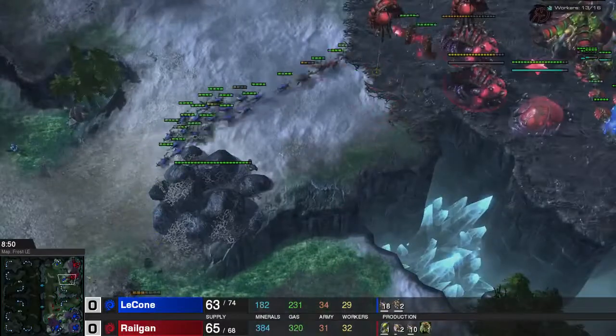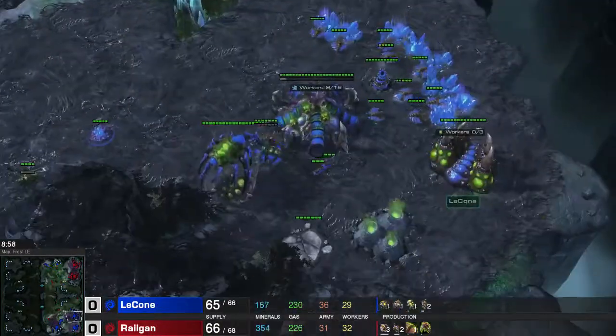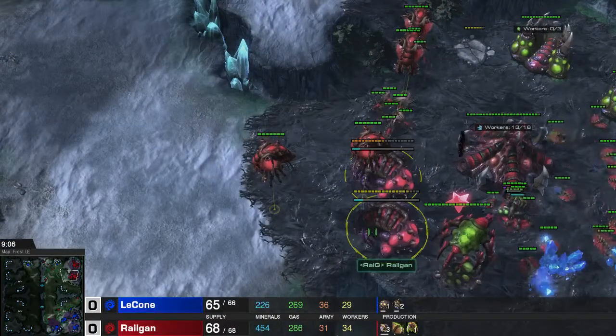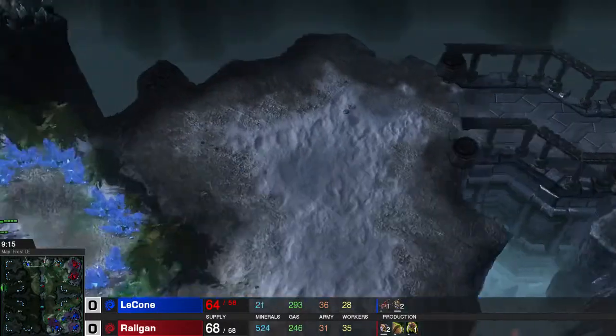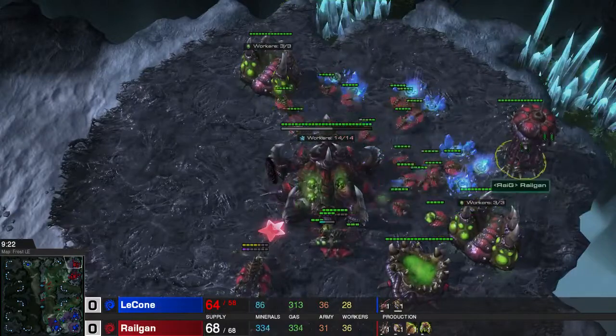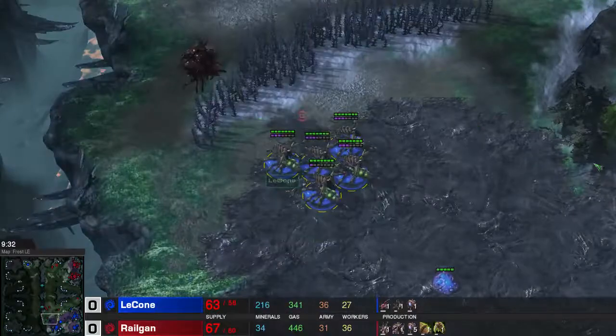I'm trying to get every kill that I can - it's very important. This Zergling run-by is once again a little bit annoying so I have to pull back home. He has a lot of queens and zerglings so I can't really pressure into that either way. I do have the double evolution chamber that I built as part of the wall-off. I'm using them to get out my upgrades right now - they're really useful.